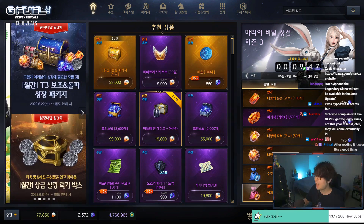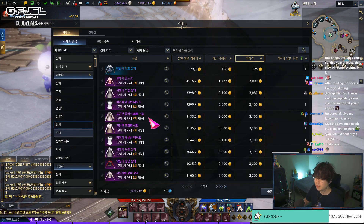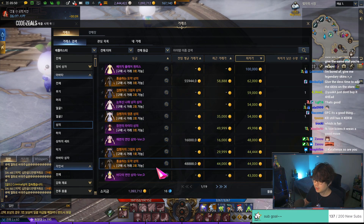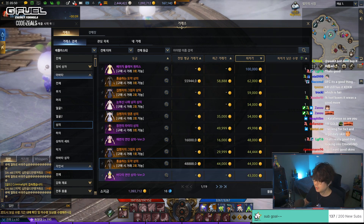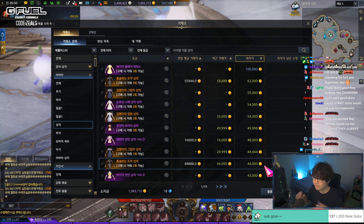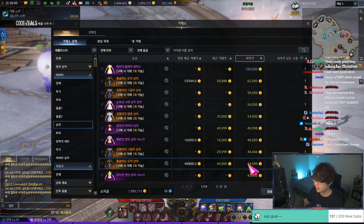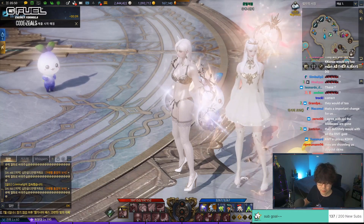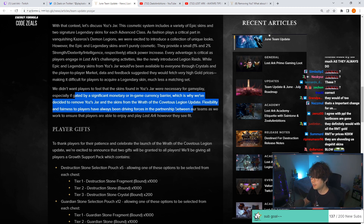Just like engravings in NA/EU and South America are really expensive, they were worried these skins would go for like 100k gold. That would be demoralizing to free-to-play players. And the loot box system sucks in my opinion. I don't like it at all — I know some people like gambling, but I have my limits.